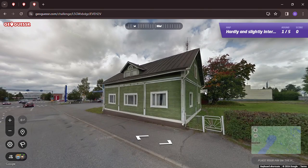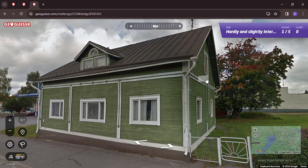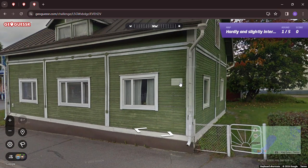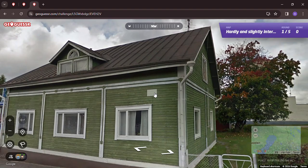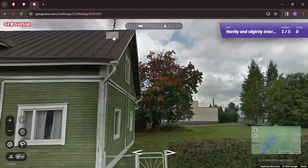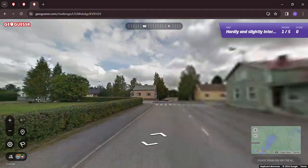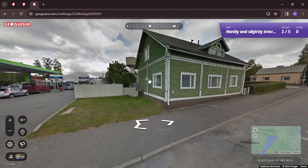Off we go to the wonderful world of buildings in Finland. Look at this building - green wood. Let's take a look at some of these buildings. Maybe there are some architects watching from Finland, maybe some historical stuff. Green wood siding, look at that design, and the roof - I'm not really sure what kind of roof that is, but it's a nice home.